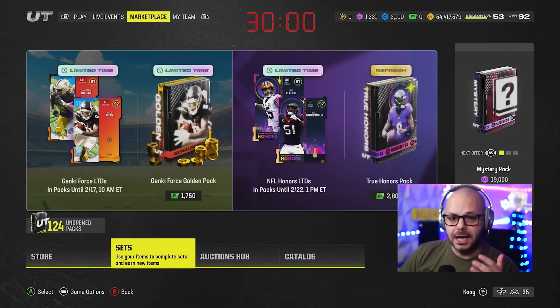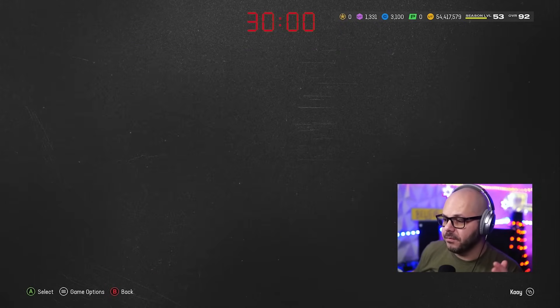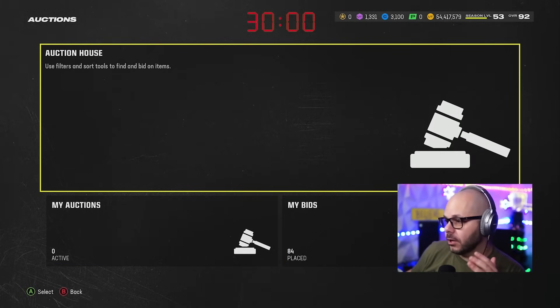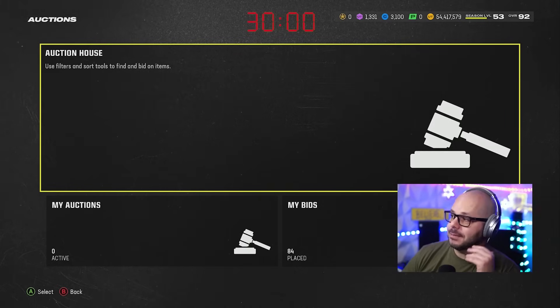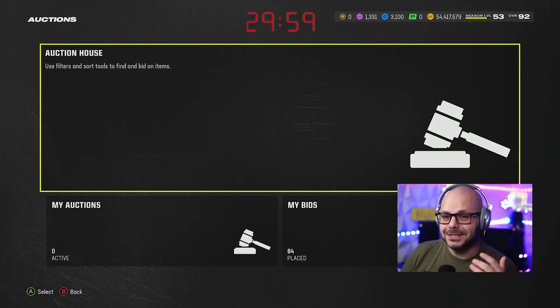I'll do this for about 30 minutes. I'll start the timer. Right now nothing is up for sale in the auction house — we have 54 million, 417,000 coins. I'm not even going to wait, I'm just going to start the timer. That's how much faith I have in this working.